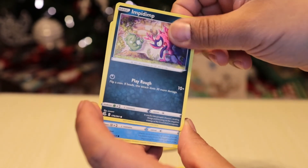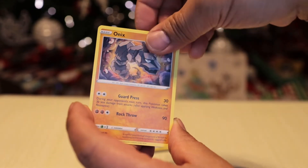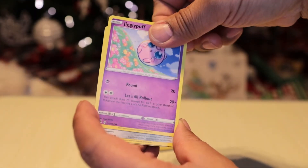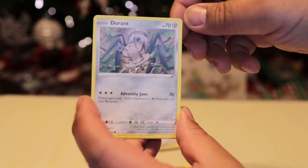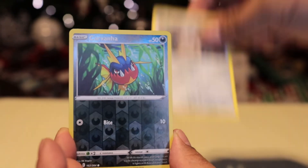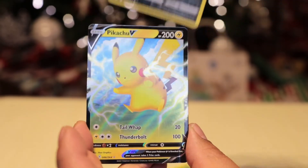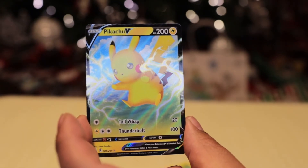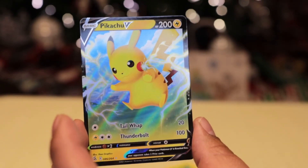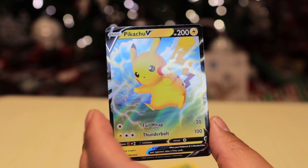The edge is dark — there is actually an Impidimp. Wait, hold on — Snom, Onyx. We don't get a lot of those. Oh, Durant! Let me get this closer — oh oh oh, there's a reverse holo! Carving off — let's see, I can't see it. It's a V card! It's a V, it's a Pikachu V!